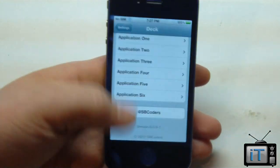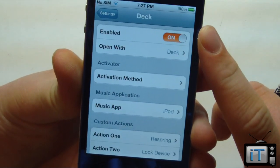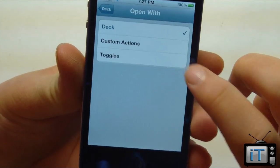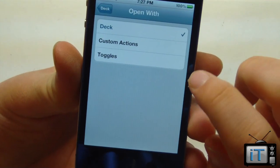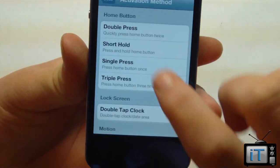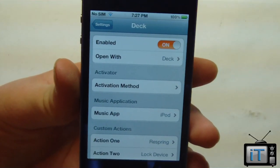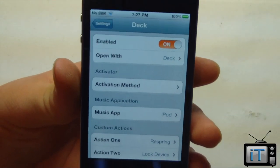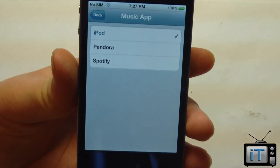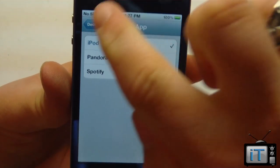So if we go over into settings, you'll see that we actually do have quite a bit of settings. First off, we have the enable toggle. We have the open width, and you can actually do the deck — which is the normal part — the custom actions, or the toggles, which I already showed you. Now you can do an activation method. I like the swipe to the left — the normal SpringBoard settings activation in older firmwares — but I think it's best to swipe to the left; it's more fluent. You also have a music app choice. If you don't want to use the iPod player, you can use Pandora or Spotify.